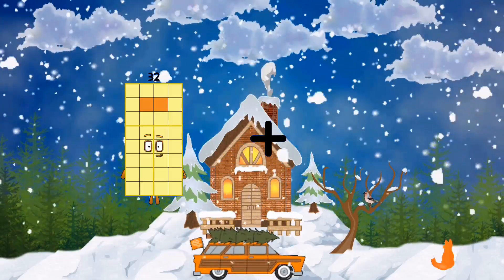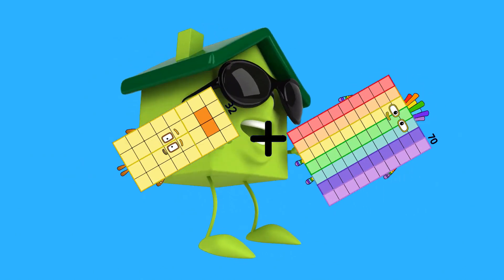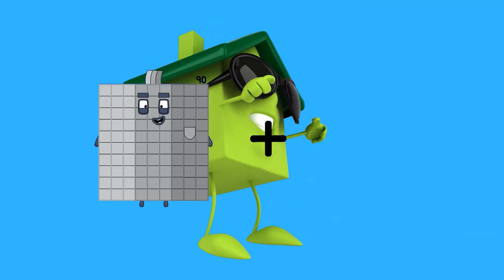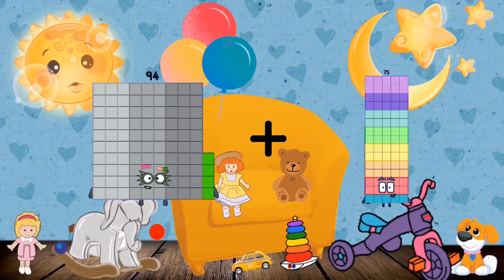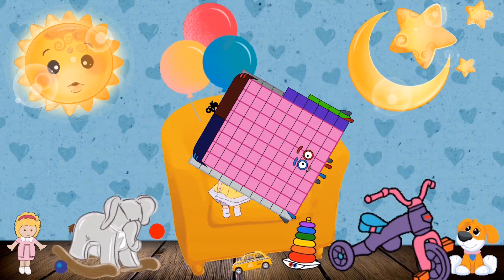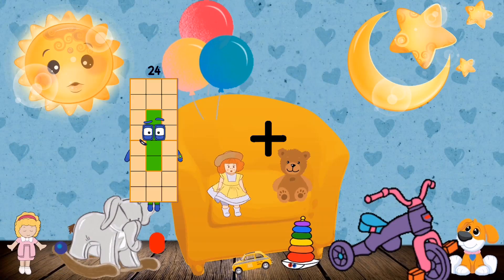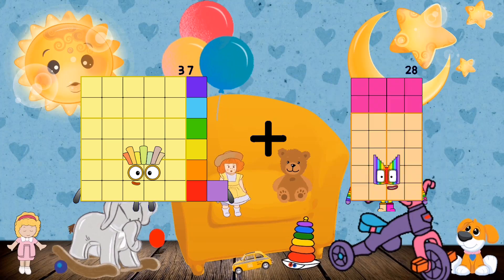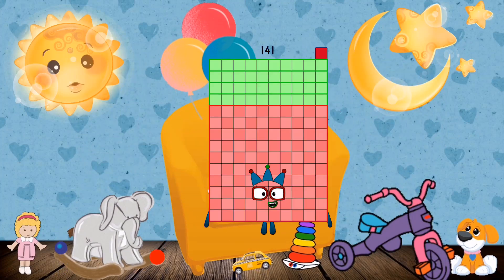32 plus 70 equals 102. 94 plus 98 plus 86 equals 180. 37 plus 104 equals 141.